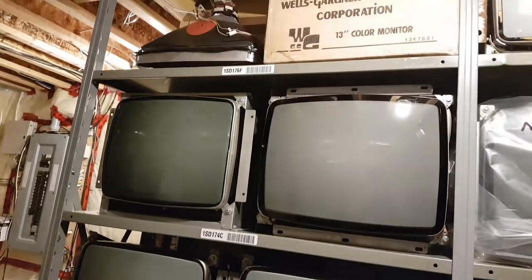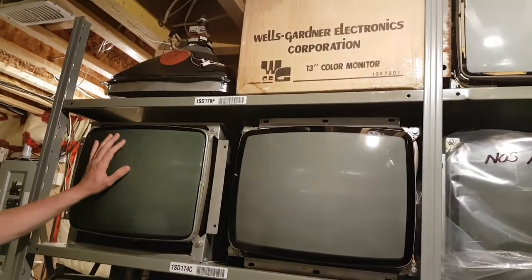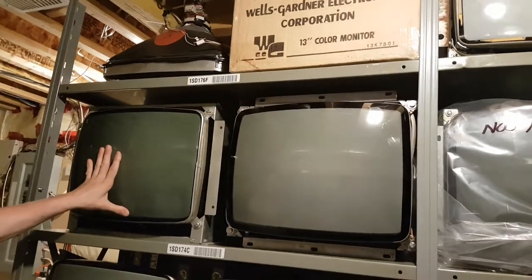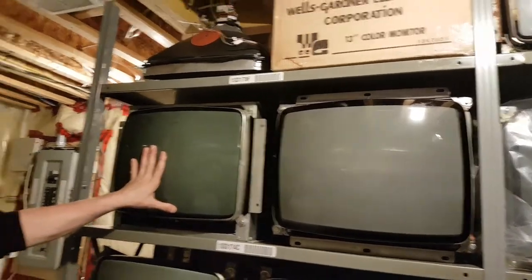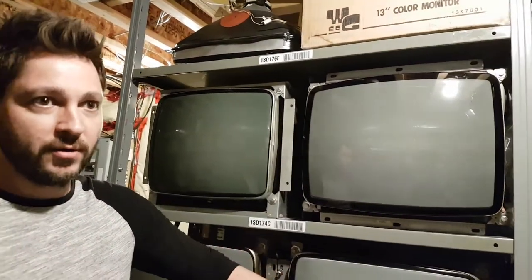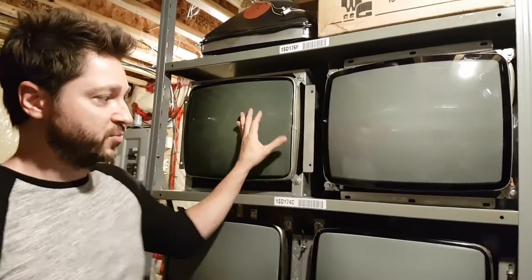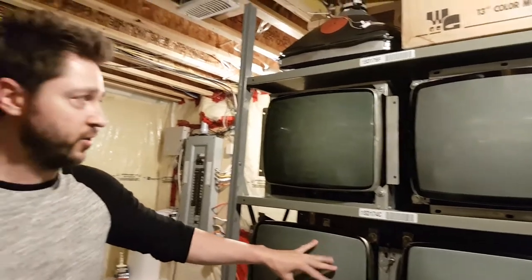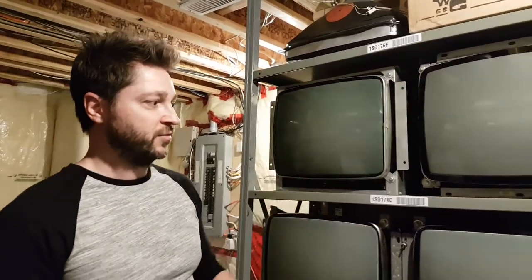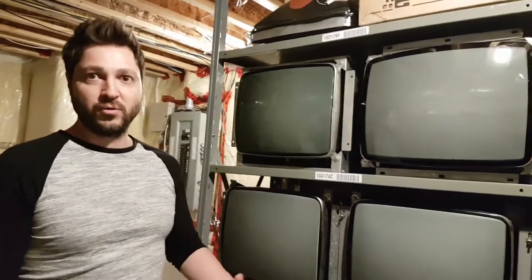Why don't you take us through it? Right now there are probably people drooling over these monitors. These would be your Lunar Lander, Asteroids, Asteroids Deluxe monitors — black and white XY monitors. They're getting harder to find, so Sasha likes to have them on the shelf. If something goes wrong, he's got a monitor to throw in and rebuild the chassis.